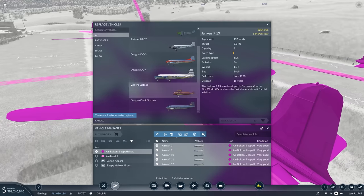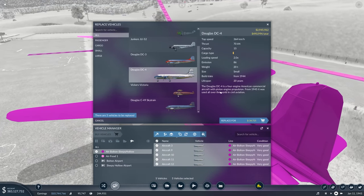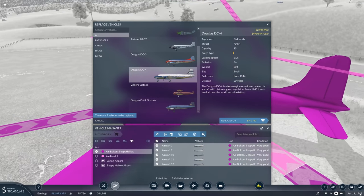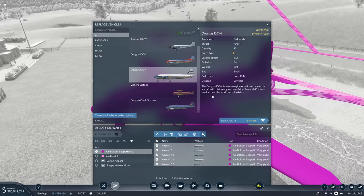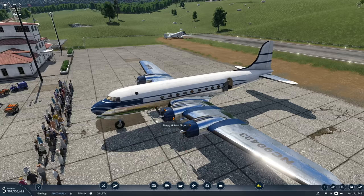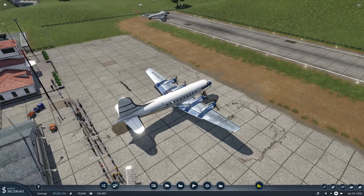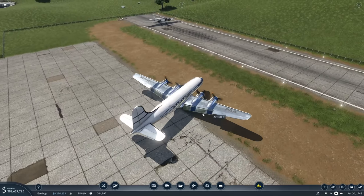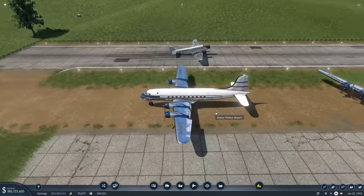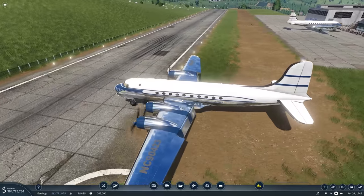They have four propellers now, they're huge, and they already have a more modern shape — bigger cabin, beautiful, absolutely beautiful. I just love that whole thing. The DC-4 is a four-engine American commercial aircraft with piston engine propulsion from 1945. It was used all over the world in civil aviation, and I'm pretty sure this was the last big propeller aircraft before the jets came — the jets came around the early 1950s.